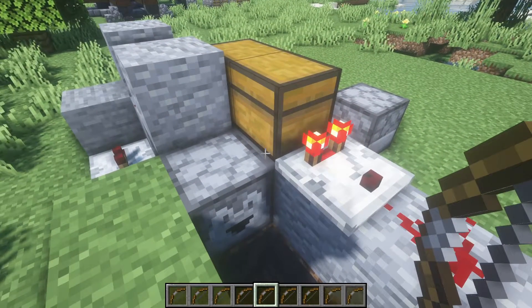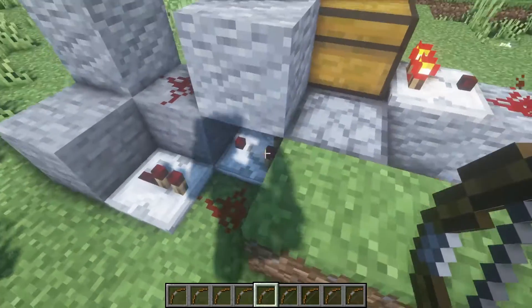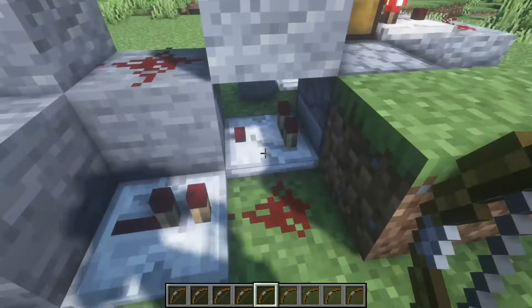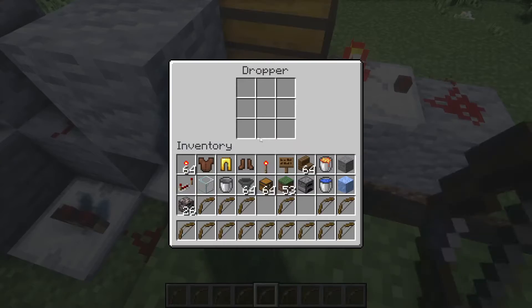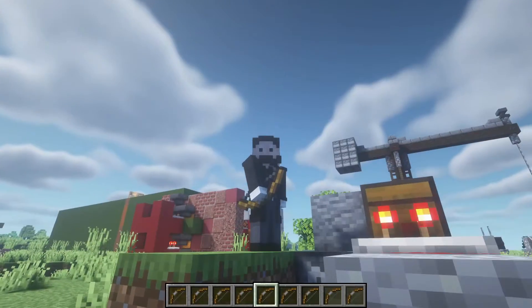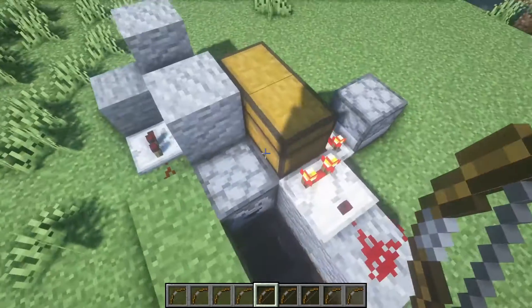The hopper that is currently locked by the redstone power is feeding directly into this dropper. This dropper is powered by a redstone clock, but not just any redstone clock — it's a redstone clock that detects if there are any items in the dropper and turns on and off accordingly, so you don't get that really annoying constant clicking noise when there are no items in your droppers.